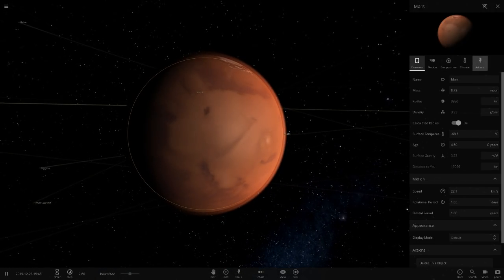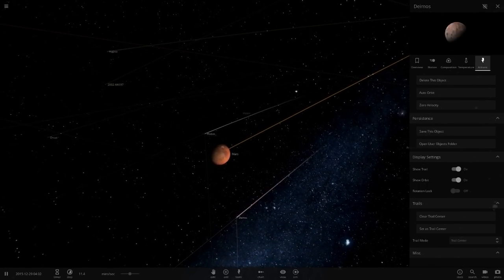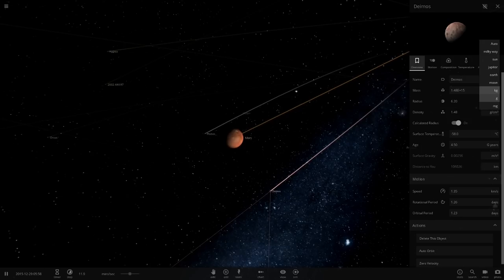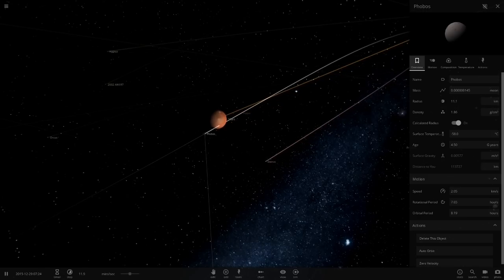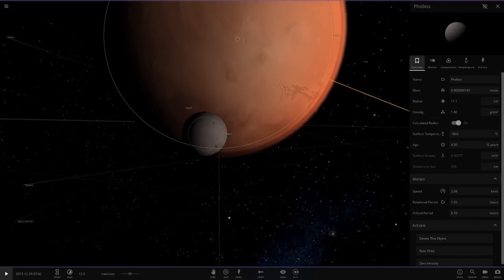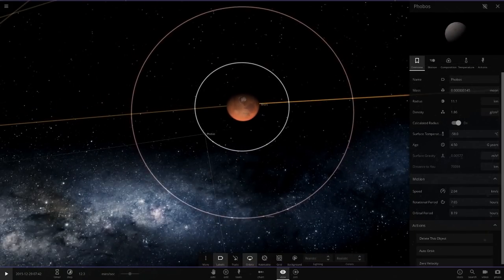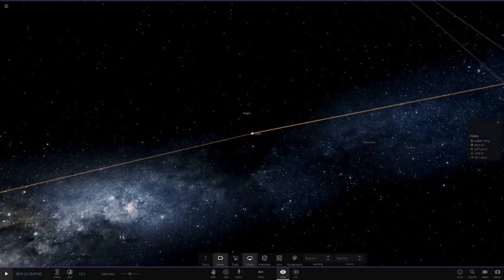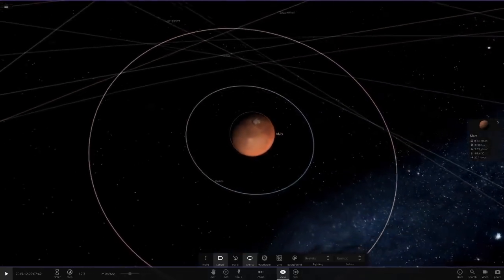So, Mars — Mars only has eight moon masses. We'll start by adding Mars's moons. There we go, we've got Phobos and then Deimos over here. Their mass is just tiny — 0.000000-something — these things are incredibly small. They're also quite close to Mars as you can see from the orbit. There's some weird hippo object here — let's get rid of that — and we'll continue with Phobos and Deimos.